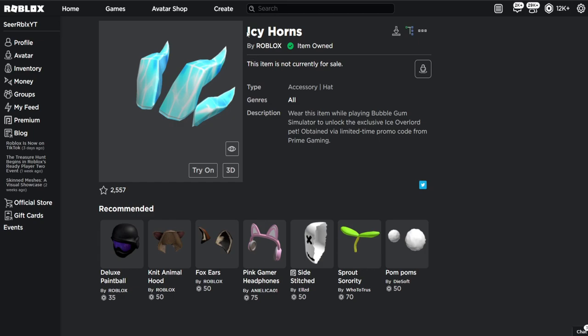Alright, so this is the item I'm talking about — the Icy Horns. I own the item and the description says: wear this item while playing Bubblegum Simulator to unlock the exclusive Ice Overlord pet. So you can actually claim yourself a free Ice Overlord pet while wearing this item and playing Bubblegum Simulator. So we're gonna show you guys how to unlock this in this video — let me show you guys how to actually get this item right now.